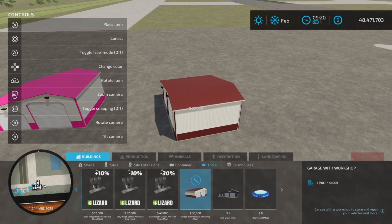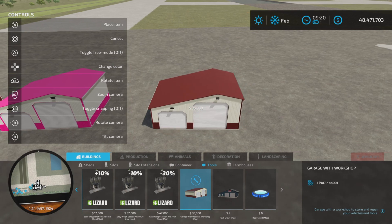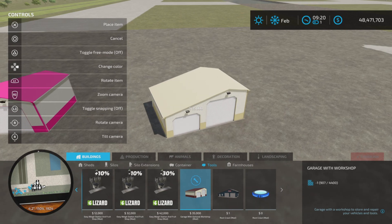That one is 35,000 and it is 24 slots. It also has all the wonderful colors you can choose. Place it down wherever you own land.